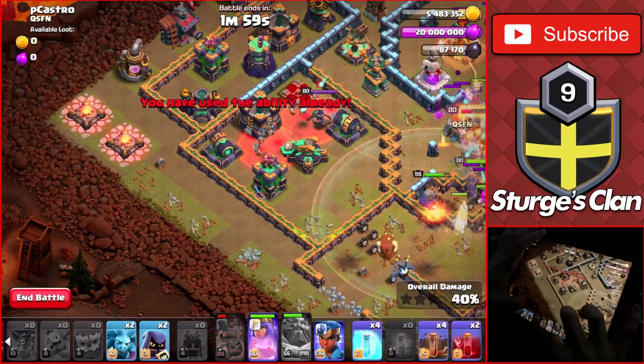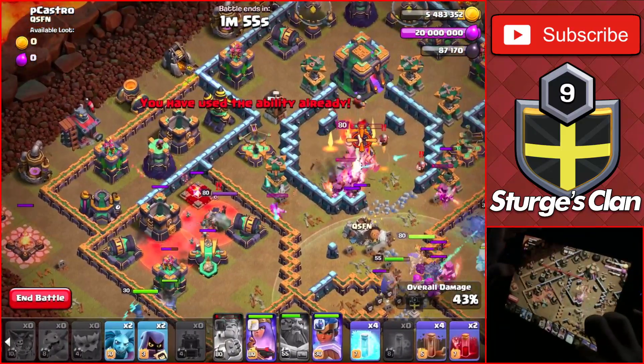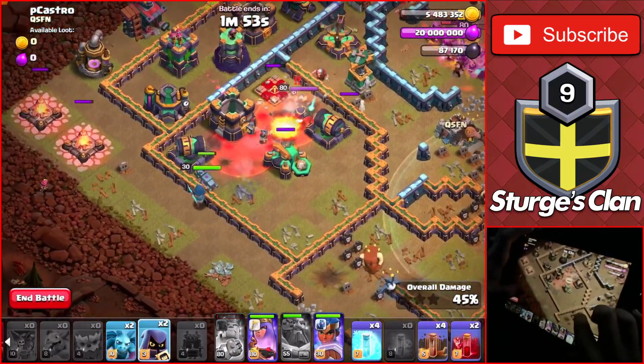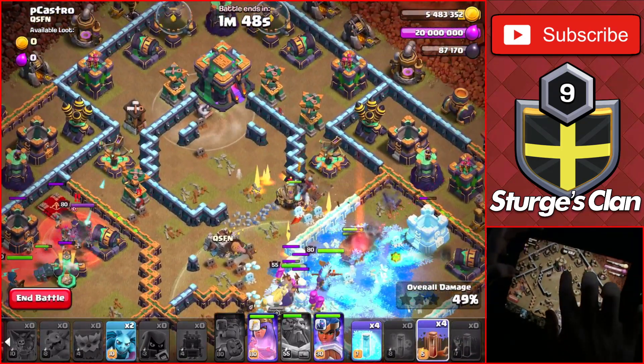Then drop the royal champ with the two archers on the army camp for a little bit of cleanup. Once the royal champ is about to jump over the wall, drop the final two skeleton spells and the two headhunters to take out the archer queen.